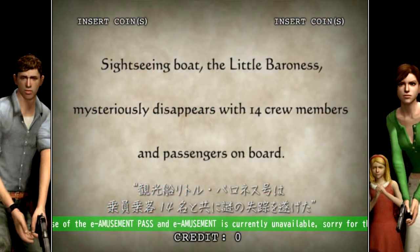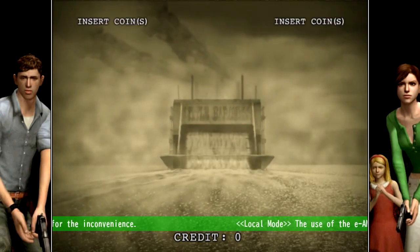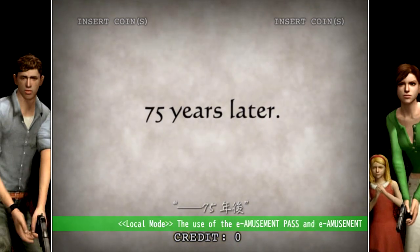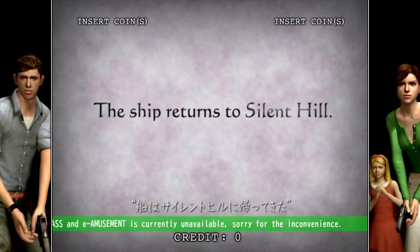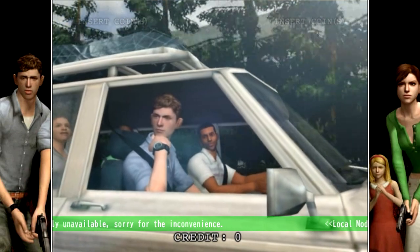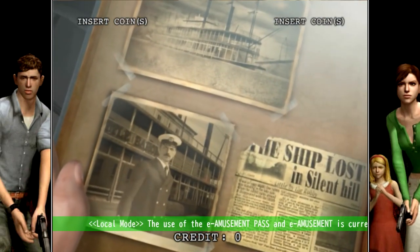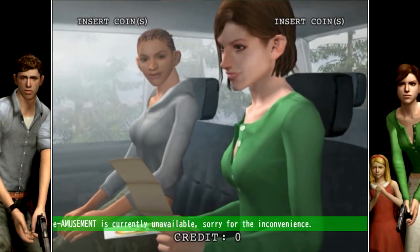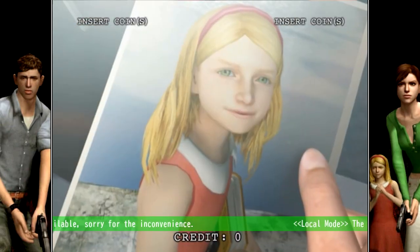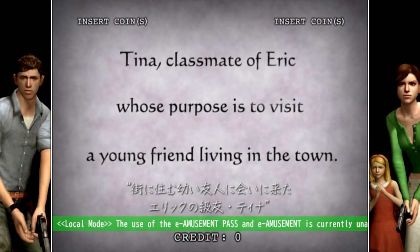Silent Hill the Arcade is an on-rail shooter set in 1993, surrounding the disappearance of the boat the Little Baroness in Toluca Lake by the town of Silent Hill back in 1918. The game puts you — or two players cooperatively — as university students Eric and Tina, who have come to Silent Hill with their friends Bill, Jessie, Ryan and George to investigate the town's mysteries, with Eric taking a keen interest in the Little Baroness and Tina meeting up with her friend Emily, a young girl living with her father in the town.